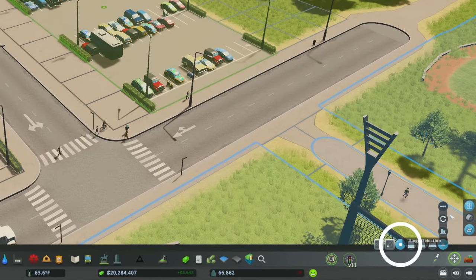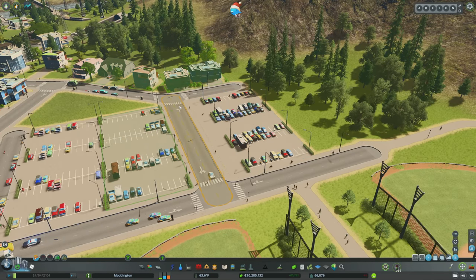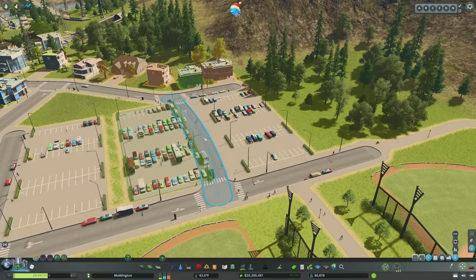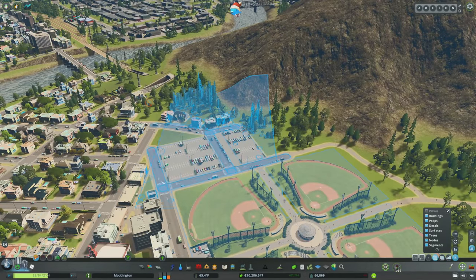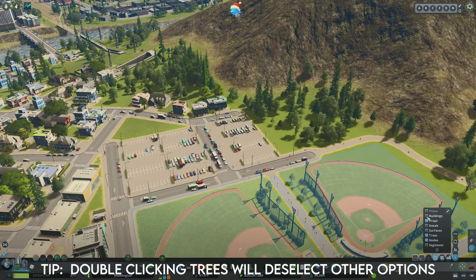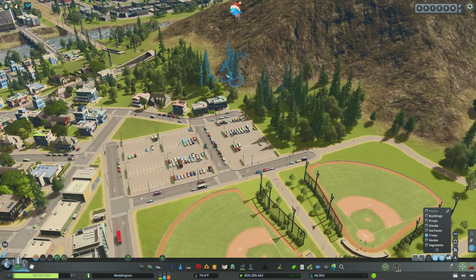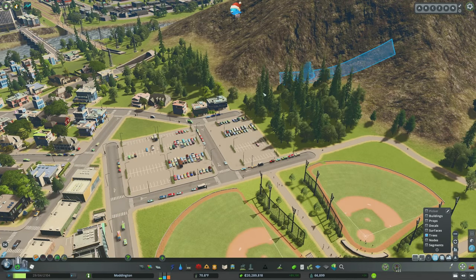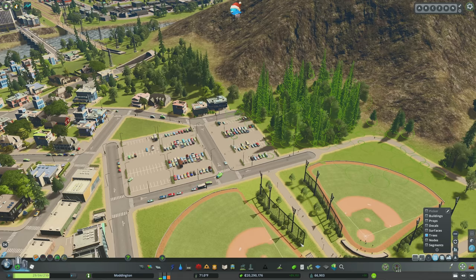The next button is Snapping, which allows things to remain within the grid. The next option is Single Selection — what we've been using. If you hold down Shift, you can select multiple items of any different kind and move them all at the same time. Another way is the Marquee Selection tool, which selects a whole bunch of things at once. You can be very nuanced — for example, selecting only trees, then Control C to copy and paste them, or hitting Delete to remove them all. Control Z brings them right back.